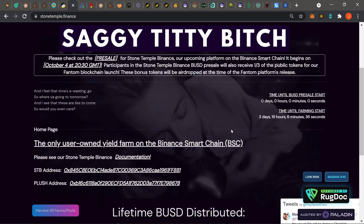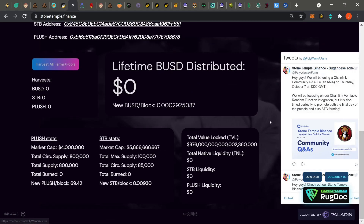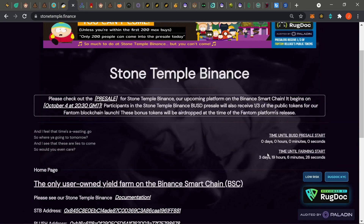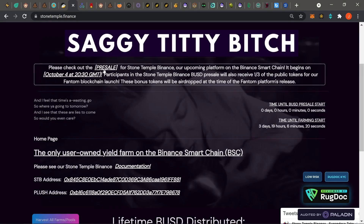The other BSC farm is what I call Saggy Titty Bitch. I'm not really in on this one — the dev Kurt and the whole team basically soft-rugged everyone on Dark Side Finance, which is why we don't trust it. The only reason I'm bringing it up is the pre-sale listed here, where everyone who got robbed is supposed to be getting allocated free tokens. Pay attention to the pre-sale so we can figure out what's going on and then make our moves.